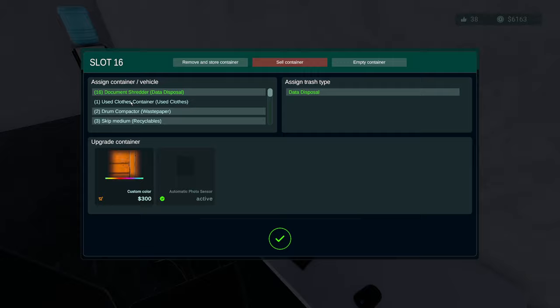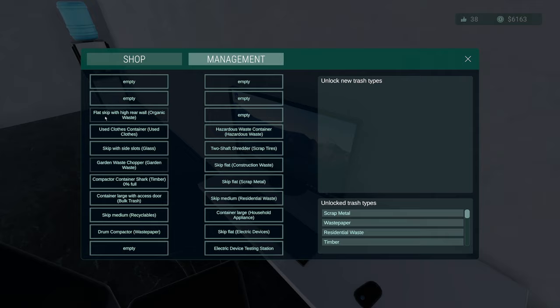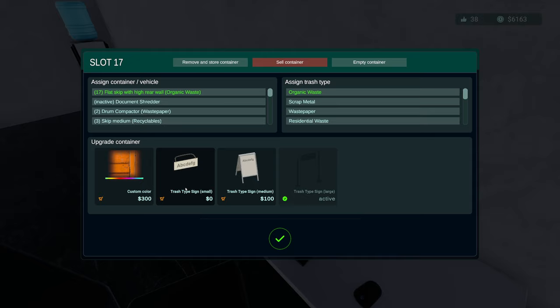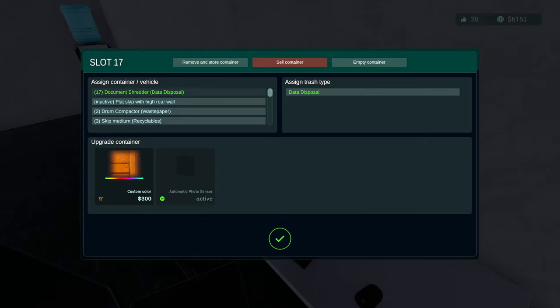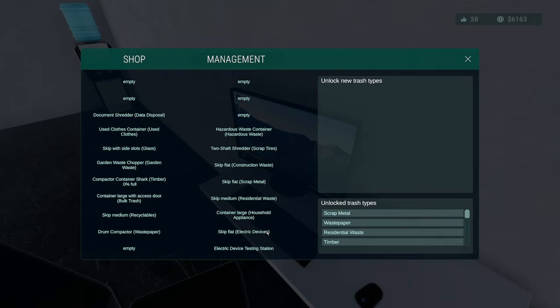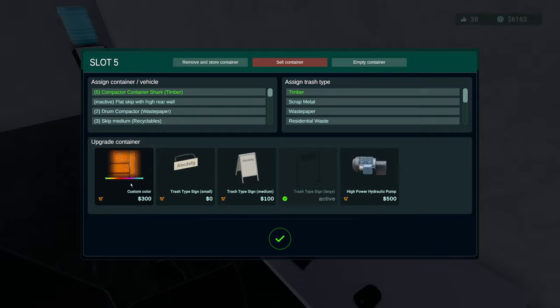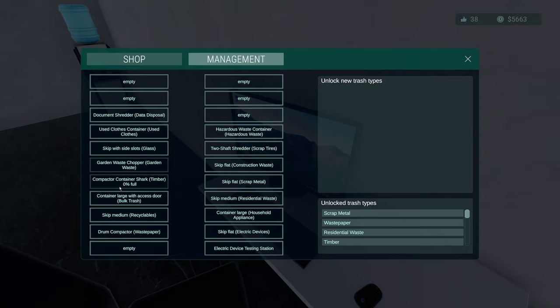Used closed container, document shredder — we've done that. Flat skip with rear wall — that's for organic waste and you've got the sign for it now. Skip with side slots — gotcha. The garden waste chopper — I thought that had a sensor on it, that's the one I was looking for. The compactor — there's the beast. Drum compactor — we've got stairs on it, we're alright.